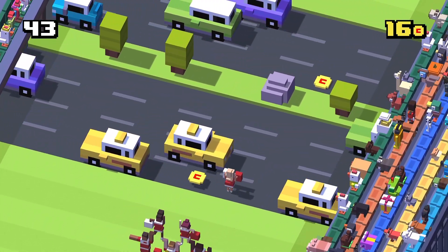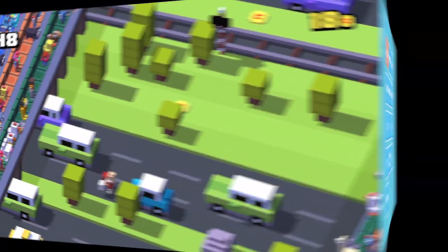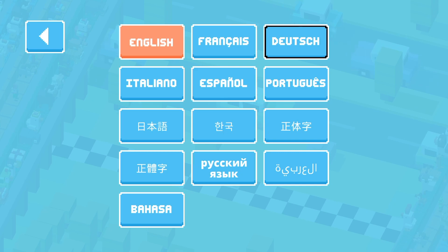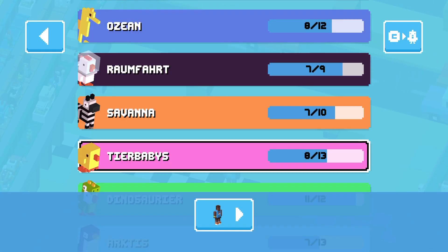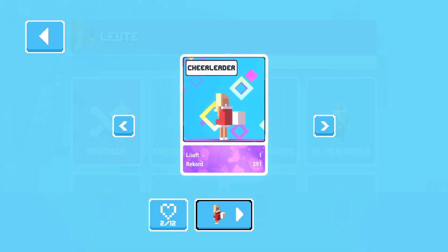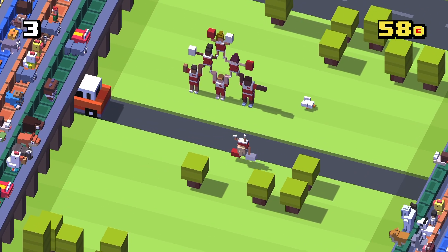So naturally, I wondered: what do the Cheerleaders say when the game is set to a foreign language? I set it to German. In doing so, the words became quite different. But when the Cheerleader jumps through the Human Pyramid, the numbers are still spoken in English.